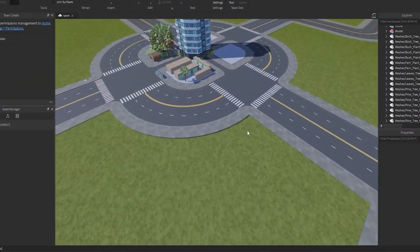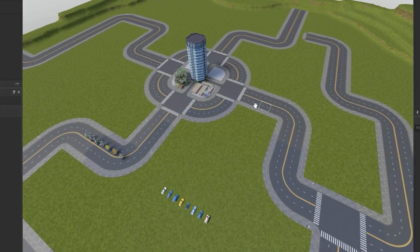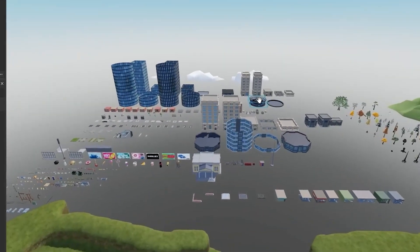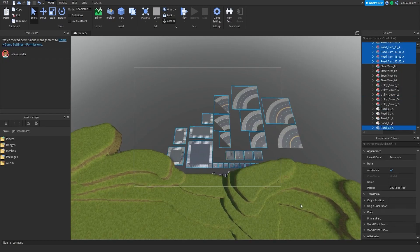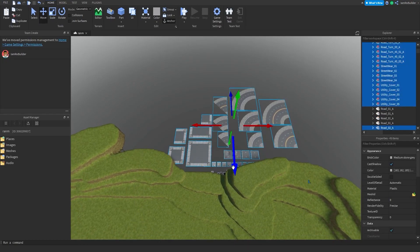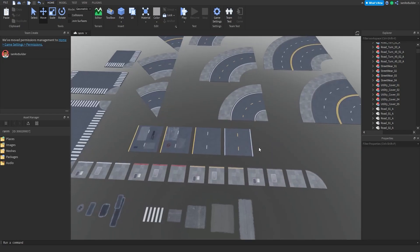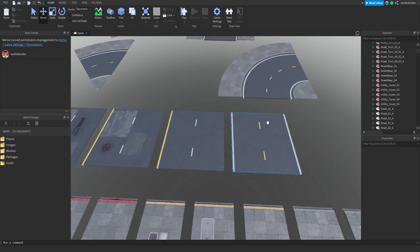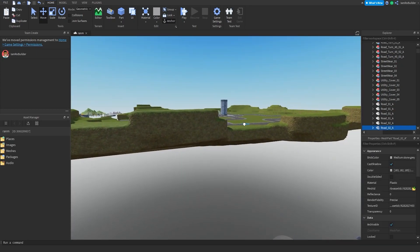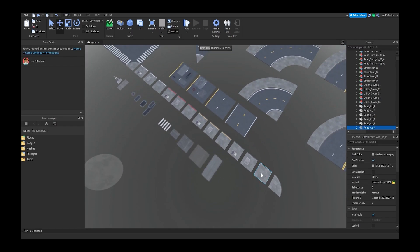Anyway, episode number two of this massive build. I have a feeling we're gonna need to make some connecting back roads — so they won't be main roads like this. They will be smaller back roads. I found the road pack over here. So they will be smaller back roads and I'm not exactly sure how we're gonna do it yet, but I know it's gonna get done. We're gonna grab this smaller road right here.